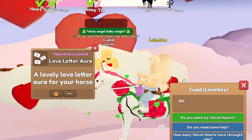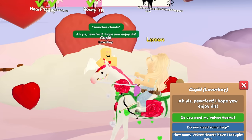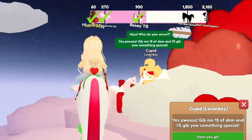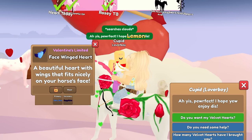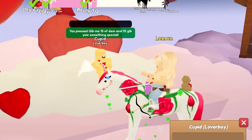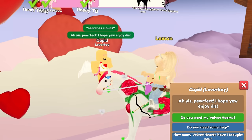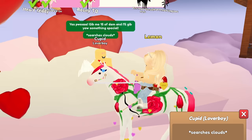We got fabric yellow and pink pearl heart glasses, a love letter aura, and a tan and red pearl heart teddy — that is cute. The teddy bear is kind of see-through. We got baby blue and sapphire face winged heart — I actually like those colors together — and icy pink and fabric blue tail winged heart.